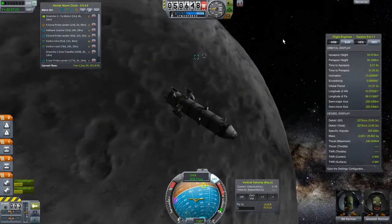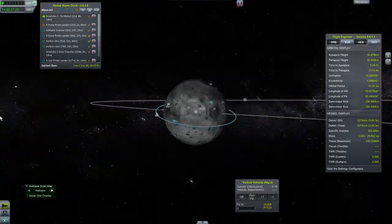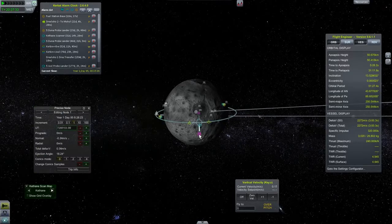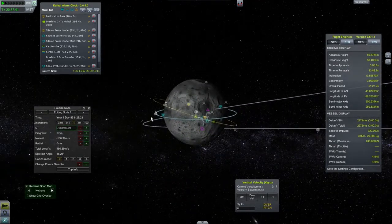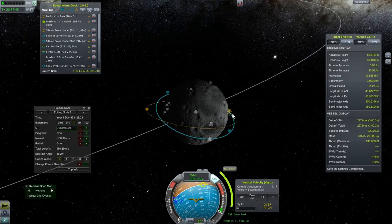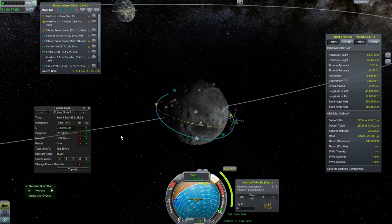We need to do a plane change right here — I believe we need to go south to bring this thing north, so we're right over the base, which looks pretty good. I also want to make sure we stay at 50km, so let's get aimed at that. Oh, this thing controls so much better now.